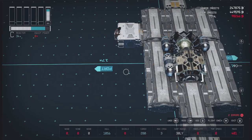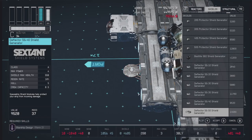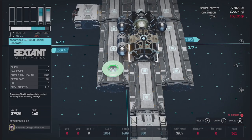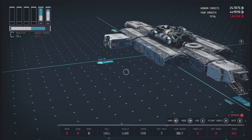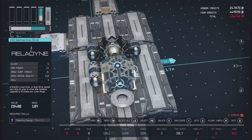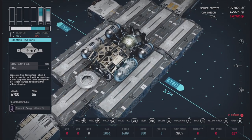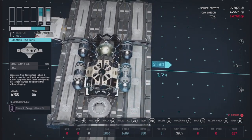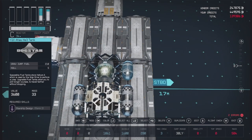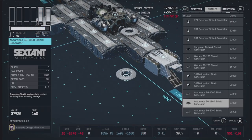Let's get a shield on the other side. Since we are Class C, we probably want to go for this 1600 strength one. That's a top-attaching shield instead of a side one, so we can double it up too. Though it's going to really increase our mass and lower our mobility. I'll take out the smaller ones and just keep these, and we'll see how that looks.